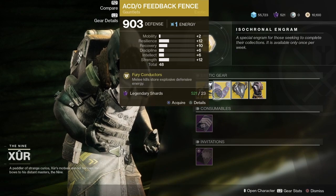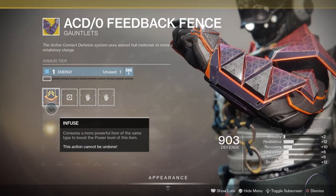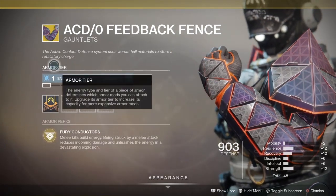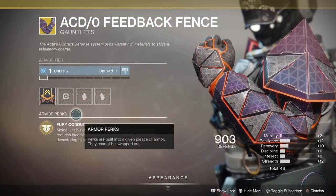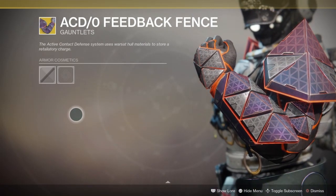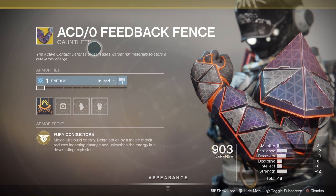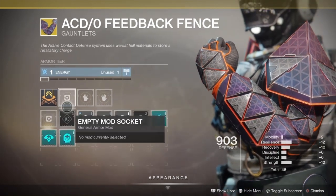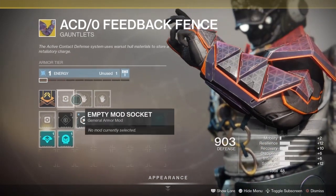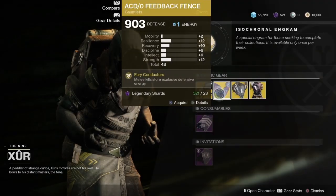Next up, we have the AC-DO Feedback Fit Gauntlet for the Titan Class. This is Armor 2.0 in Shadowkeep, so it works a little bit different. It comes with Fury Conductors — melee kills build up, and being struck by a melee attack reduces incoming damage and unleashes the energy in a Devastation Explosion. From there, you're going to have to plug in your mods with Armor 2.0 in Shadowkeep.